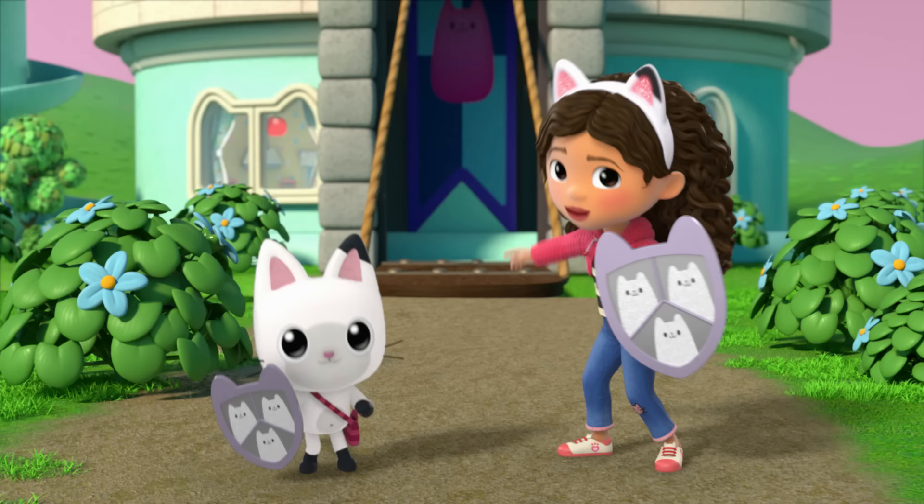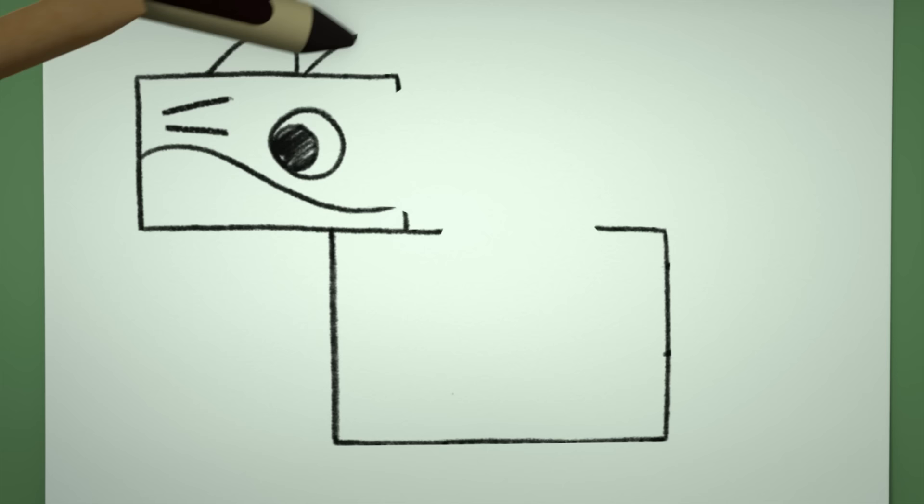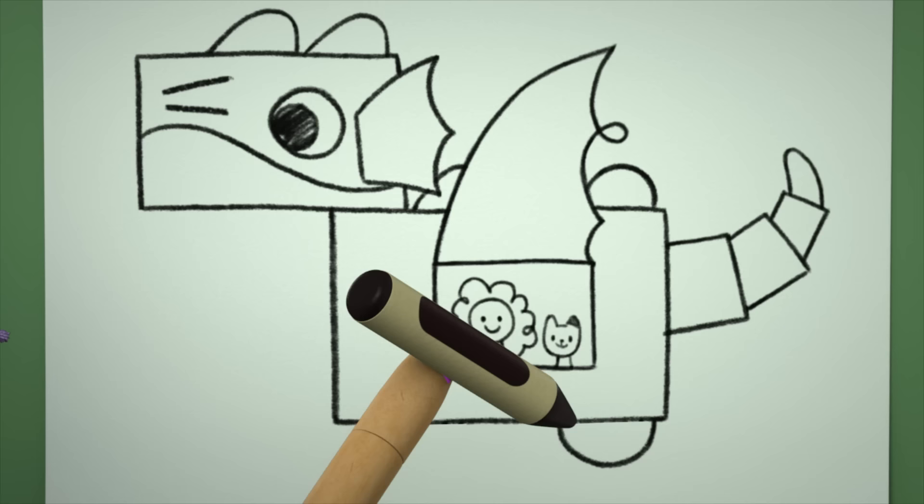Speaking of a-meowsing stories, remember when Baby Box helped Gabby save King Catnip? The key to the tower was in the clutches of a ferocious dragon. But Baby Box helped make a dragon disguise to get the key back. Let's get crafty-rific!